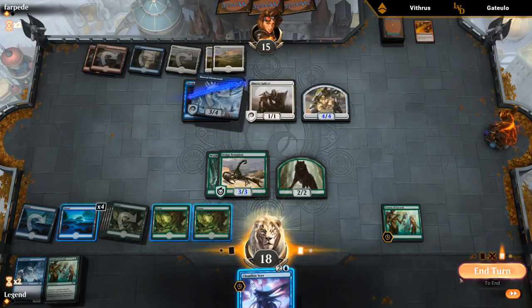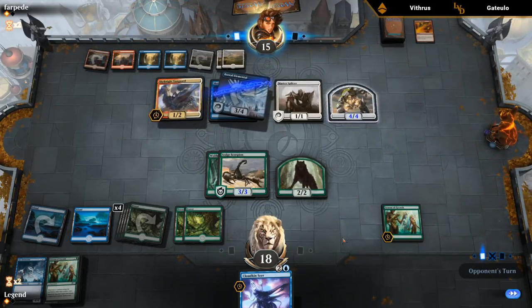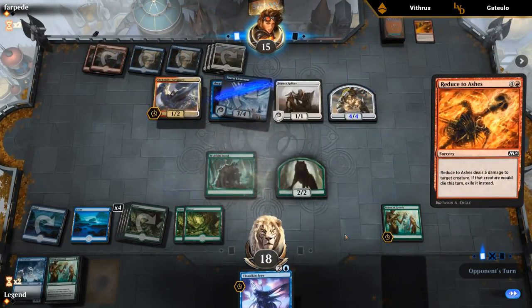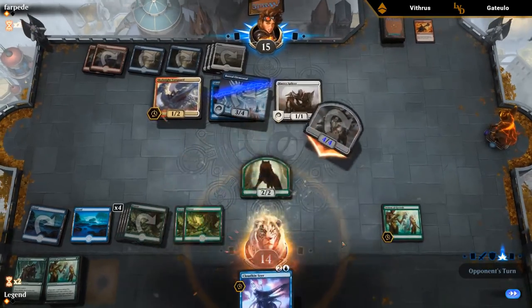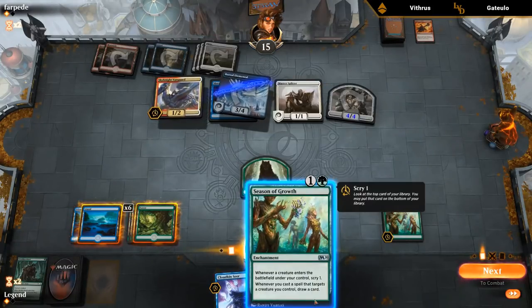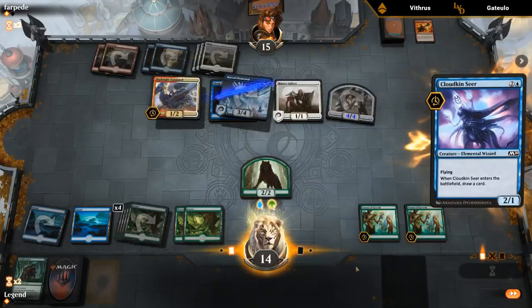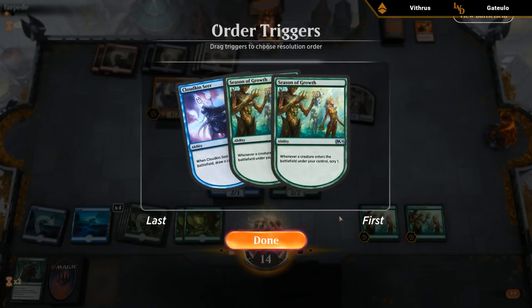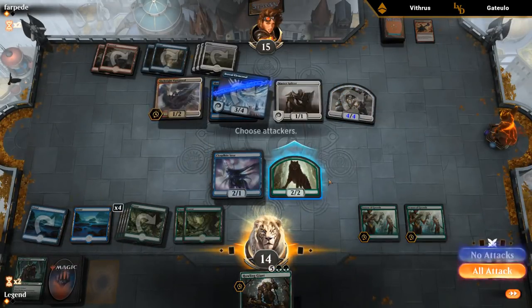We play Season of Growth then Cloudkin next turn, scrrying twice before drawing. Opponent plays Vanguard — we can potentially trade with the Seer, and 1/1 tokens get blocked pretty easily. Opponent plays the 4/4, reducing our Scorpion. Had we played Cloudkin Seer, we could have double-blocked. We're taking four additional damage, but our opponent has only one card left — we could win the long game. Let's stack the triggers correctly: both Scrys before drawing. We get a good card. We draw our Howling Giant and Season of Growth — quite a combo. We'll get to Scry many times now and basically draw whatever we want.